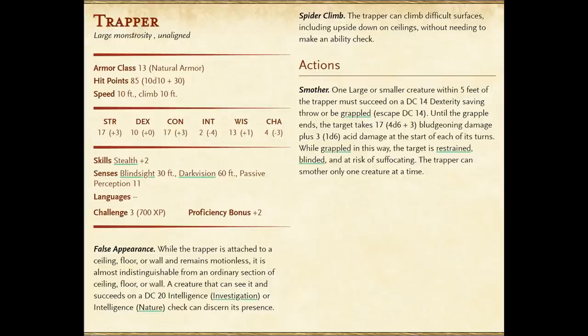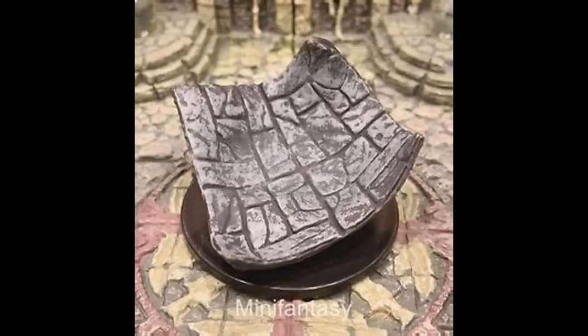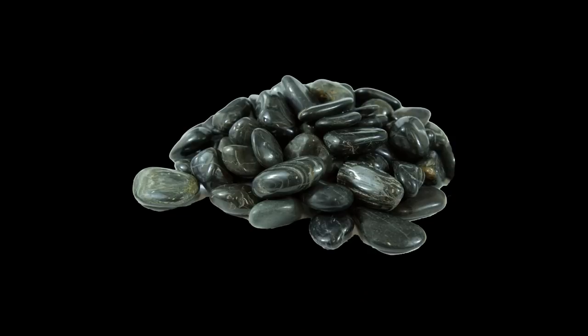From earlier editions we learn that the trapper was once commonly immune to heat and cold-based attacks. They lay clusters of pebble-like eggs which hatch into offspring that look like flat rocks, making these offspring ideal for lurking at the edge of a pit, a chasm, a noxious pool or a giant spiderweb and simply latching onto an adventurer's boot for a moment, toppling them to their potential death and eating the remains afterwards.